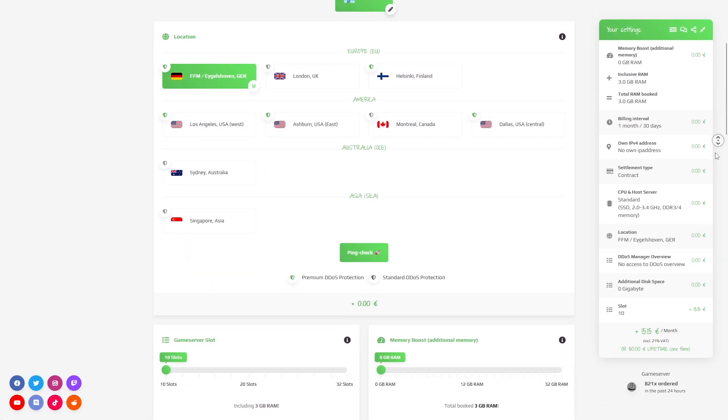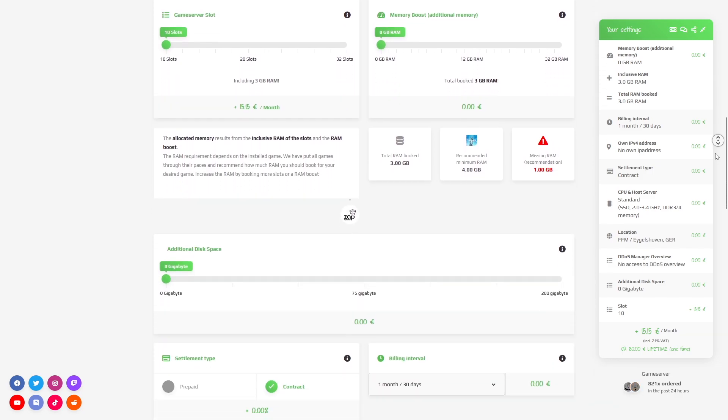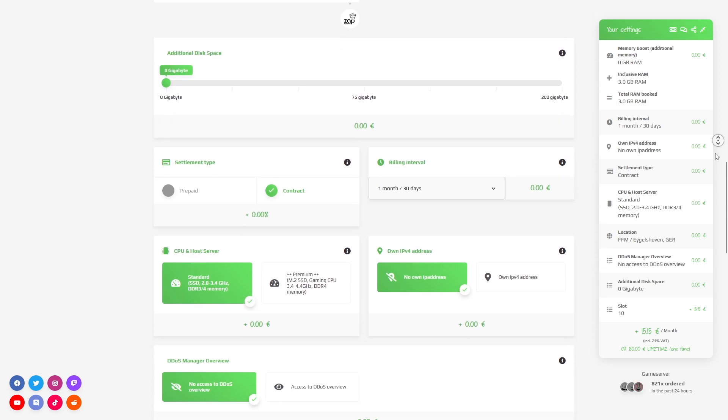Here you can configure your server to your liking. You can change the server location, slots, RAM, disk space, CPU, and IP — which is important if you want to protect your server from incoming DDoS attacks.